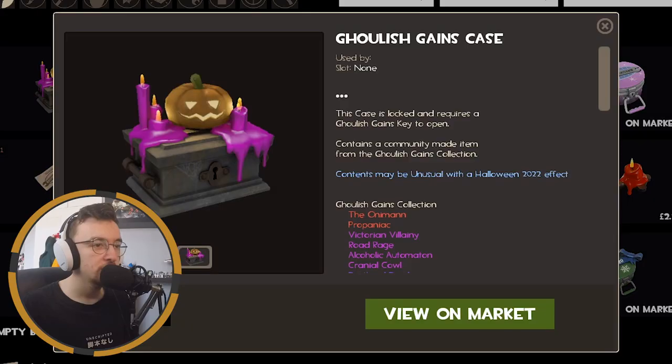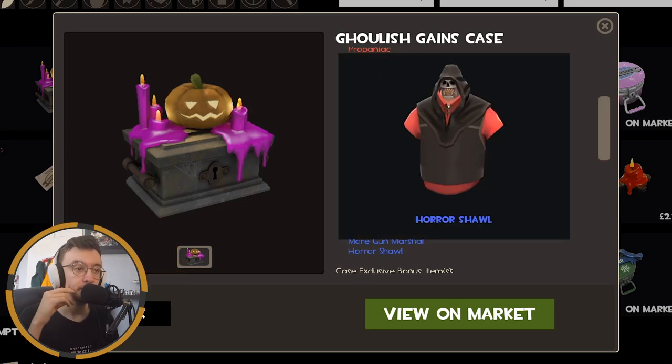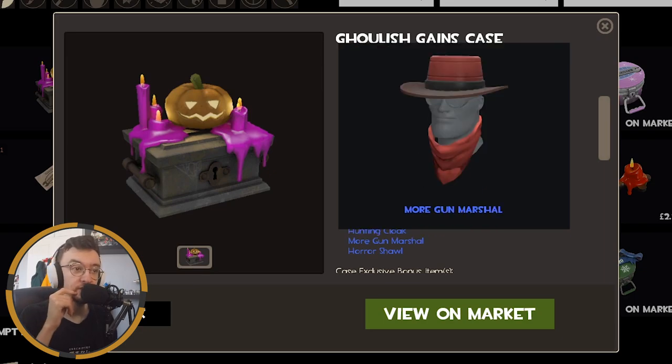What we're here for is the Ghoulish Gains — let's have a look. I'm gonna start from the bottom and work our way up. I like this one — it's a cool cosmetic, I saw it in the workshop. Whether I use it or not is up for debate, but it looks cool. This one I actually like — it's not really a horror cosmetic, it just looks nice.